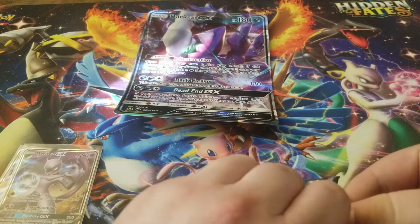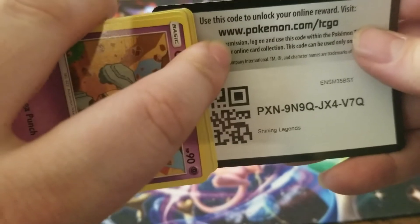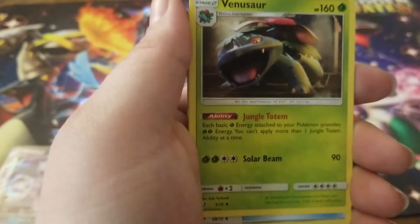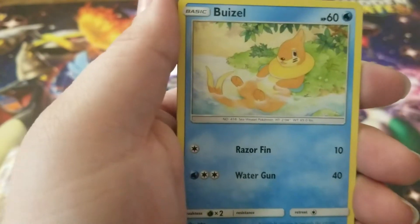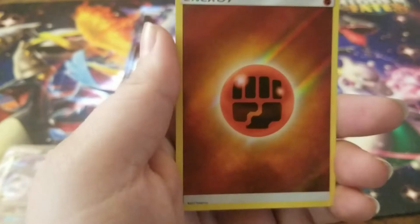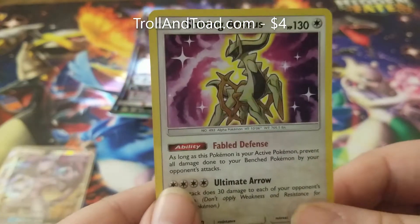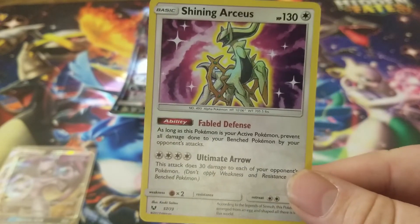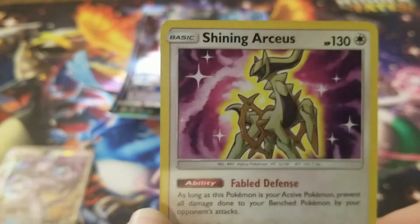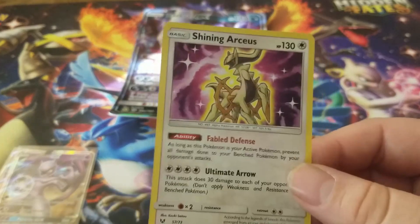And we have our lucky pack of the openings. Let's see if luck can come through. And we have a Leaf Energy, Lillie, Venusaur, Ultra Ball, Golett, Buizel, Scraggy, Croconaw, Jynx. Nice! A Reverse Holo Energy. I'll take it. And — there we go! We got a shiny pull on the lucky pack. Not sure how much this one is worth, but I'll take it, dude. That's a nice looking card. It looks like on this one it's only the Pokemon itself that's the holo — the rest of it looks to be just a normal card, but I still like it. I will take it.